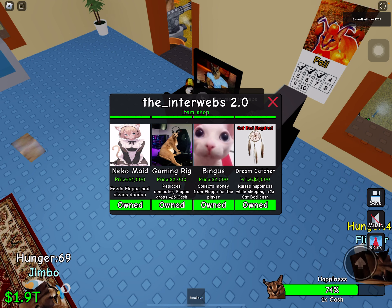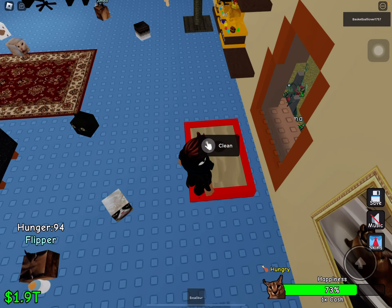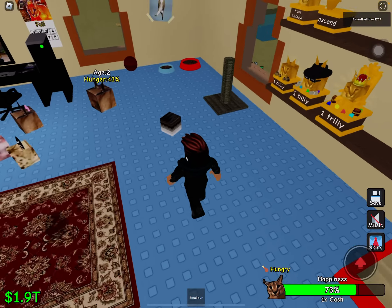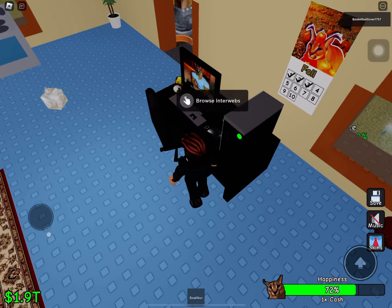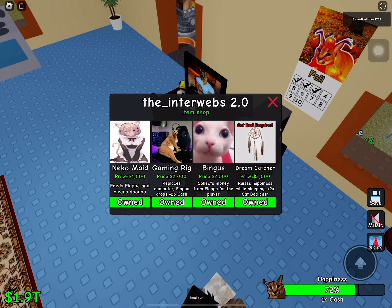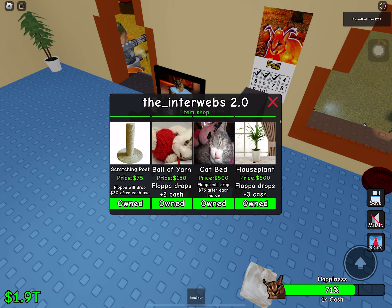The Niko maid feeds Floppa and cleans — so that's really funny. You might say he just cleans the poop, but actually they pay for the food for you. You don't have to. And then you could keep these things. I would also recommend, after you get the Niko maid, the scratching post.